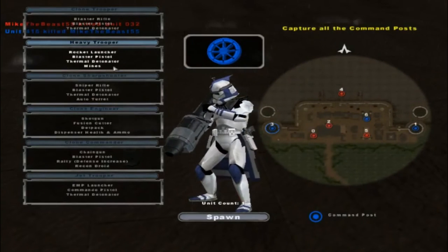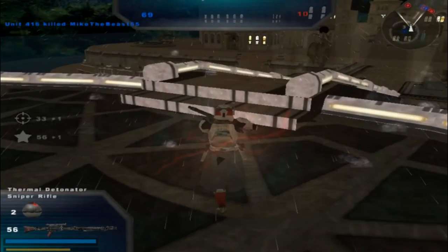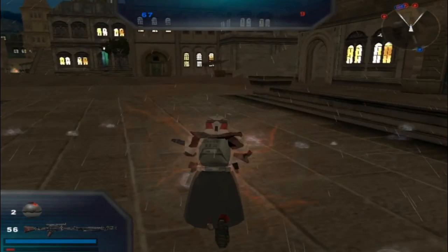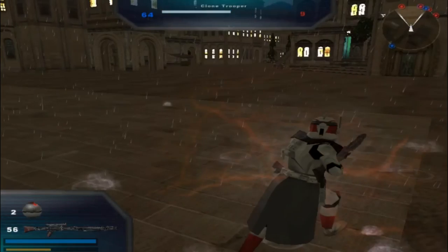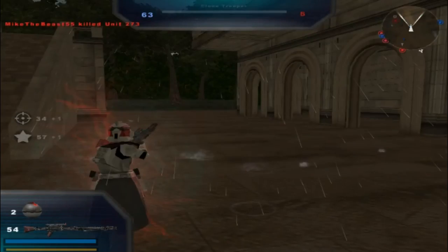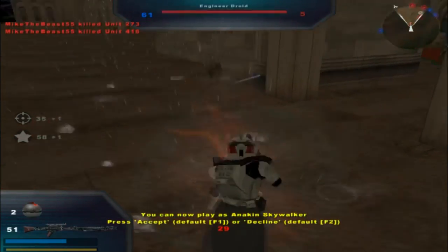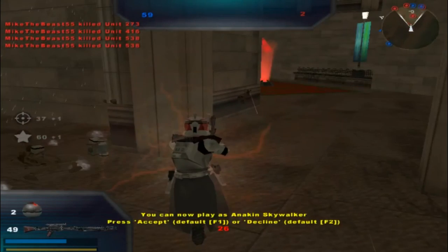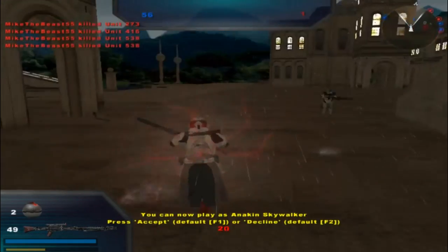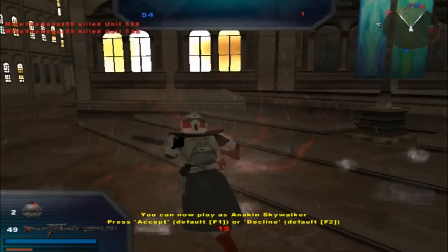The enemy has taken a command post. The second wave of troops is being depleted. They only have ten guys left, and they took back basically all their command posts. They're dead. Looks like there's only one guy left — it's over here.